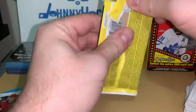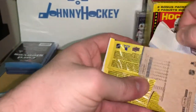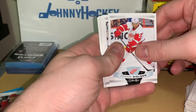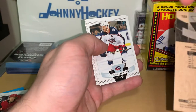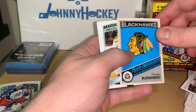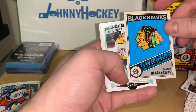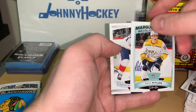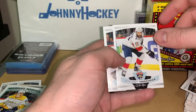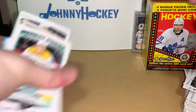All right, we got Frans Nielsen, an all-star Seth Jones, Boone Jenner, Michael D'Agostino, and a blue Blackhawks team checklist. And we got a Marquee Rookie Rem Pitlick. I keep flipping them over to see if they're numbered or anything. Vincent Trocek, Braden Chiarot — okay, let's go through and look at all our inserts.